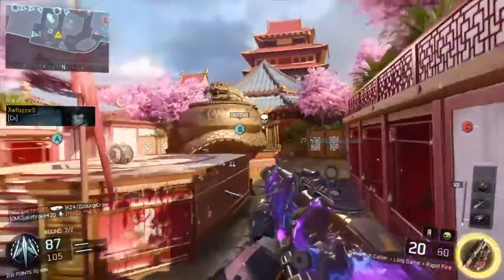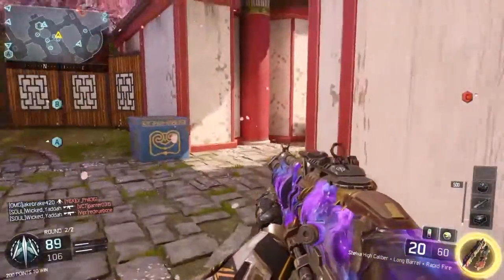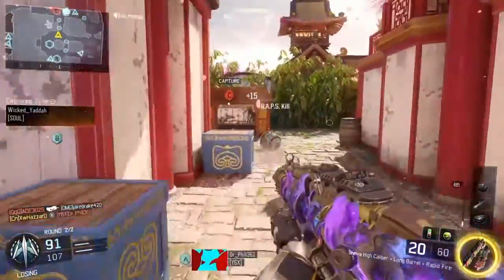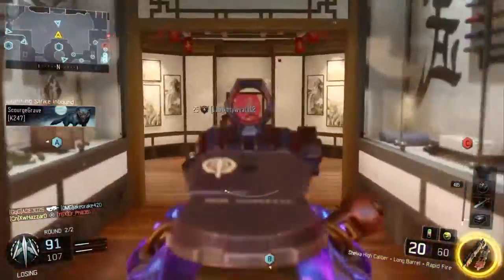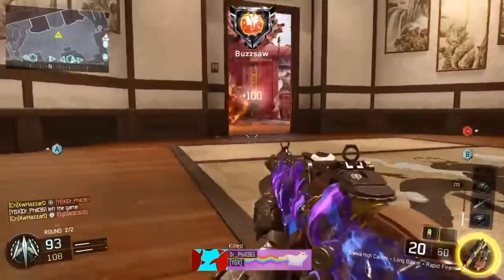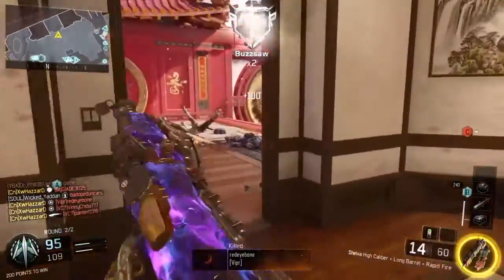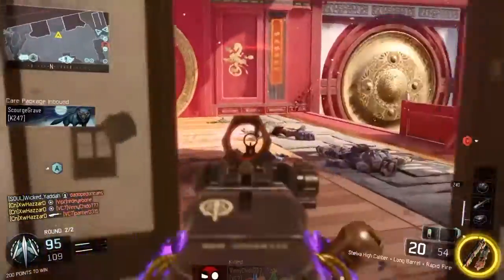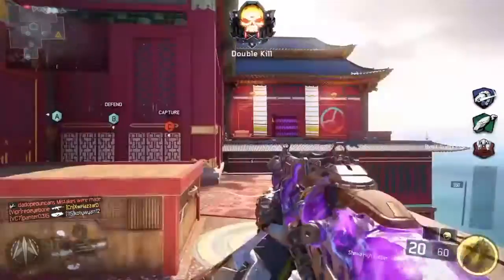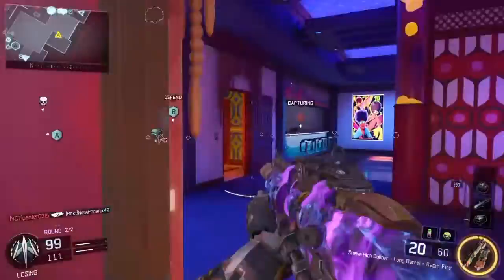This gun is very good for getting your KD back up, because if you're actually doing good with it — which, if you like to camp, you will do consistently — the Shiba will definitely help you with that. I ended up going 42 and 11 in this gameplay. A lot of it was from kill streaks, and another part was the fact that I was playing laid back. Those gravity spikes saved me a few times, and yeah, all around this was a good gameplay.